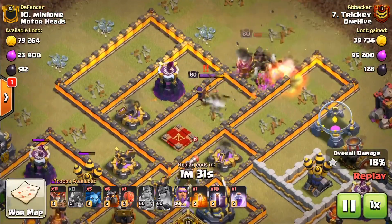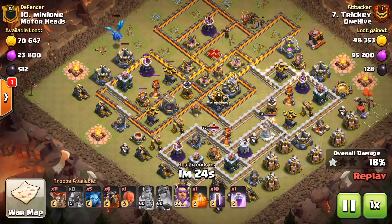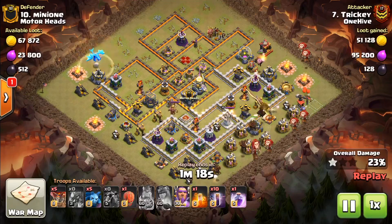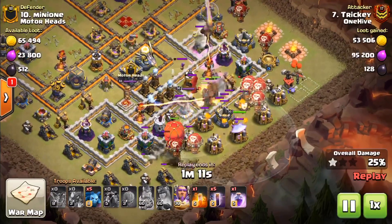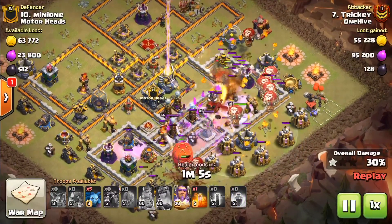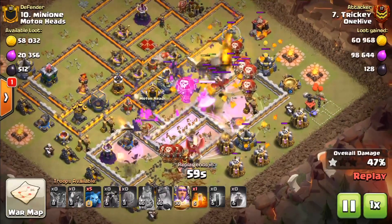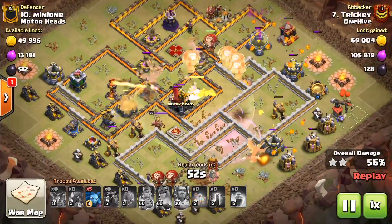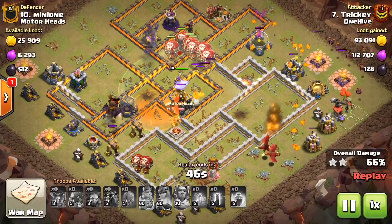A gigabomb goes off, taking out the remaining health of the king, and the queen pops her ability getting through a couple more things. The e-drag is still going, outranging all the defenses shooting at it — that's a huge value. It finally goes down and here come six lava hounds with a handful of balloons. The stone slammer comes in from the six o'clock with bats everywhere — just so many bats with all those lava hounds completely overwhelming the defenses. When all the bats are spawned he pops the warden ability, keeping the hounds and bats protected. Those bats move so fast with the warden ability — there's just nothing stopping them.